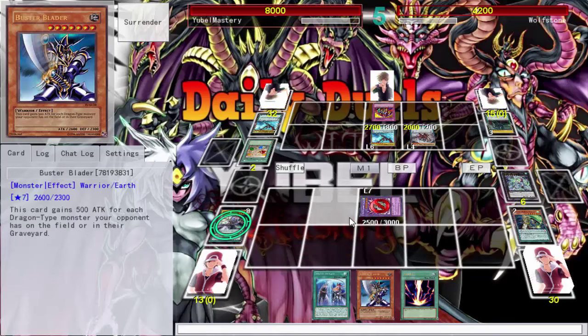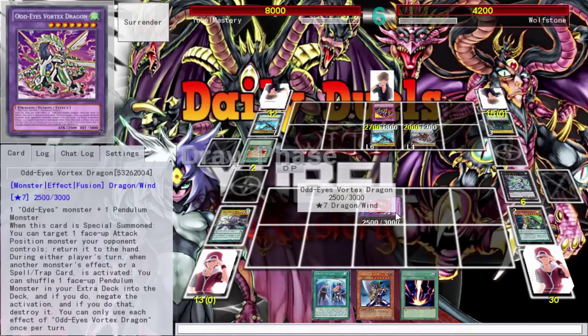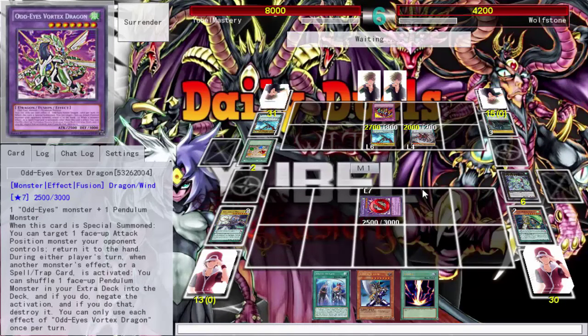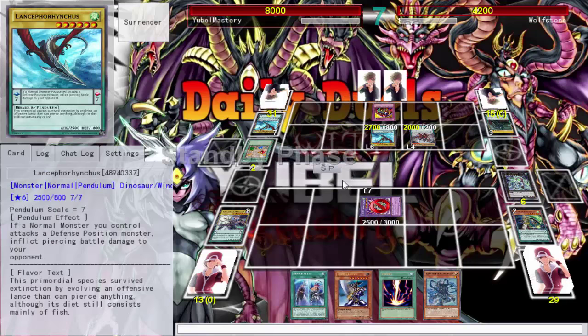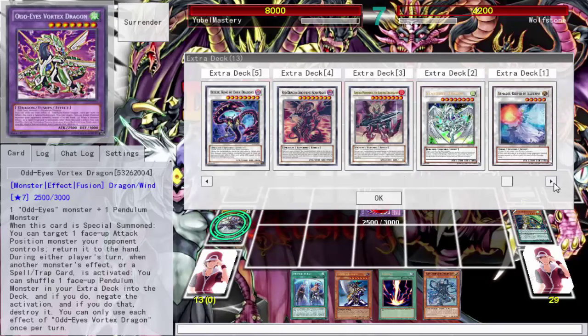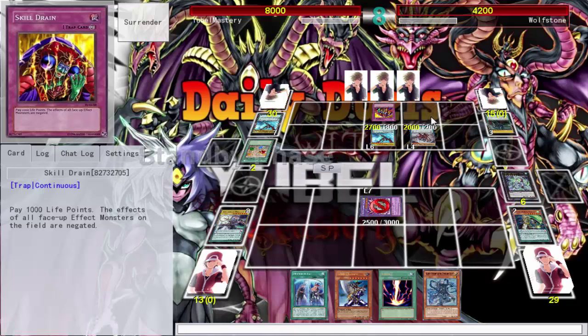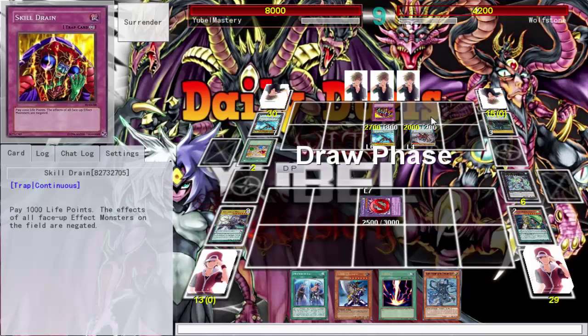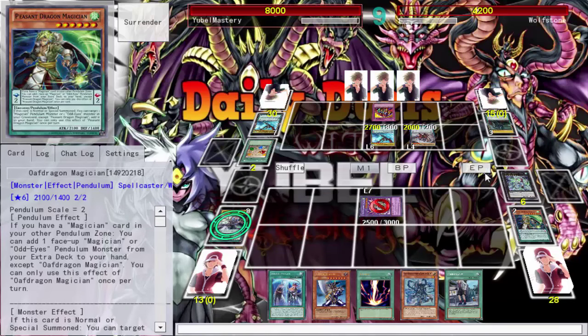Still no Level 1 tuners. I have Raigeki but it doesn't do much here. I'll just take the duel slow — I have a 3000 body, maybe I can survive off that. If he summons something I'll beat over it with skill drain — caveman YuGiOh. Maybe I'll draw into Twin Twisters, I run three of them. Even one of my Magicians would be nice. I need to run more Dragon Oaf — at least I'm learning something. I need to run one more definitely.